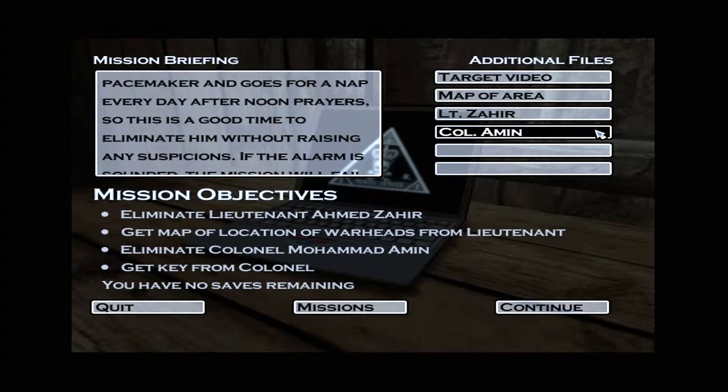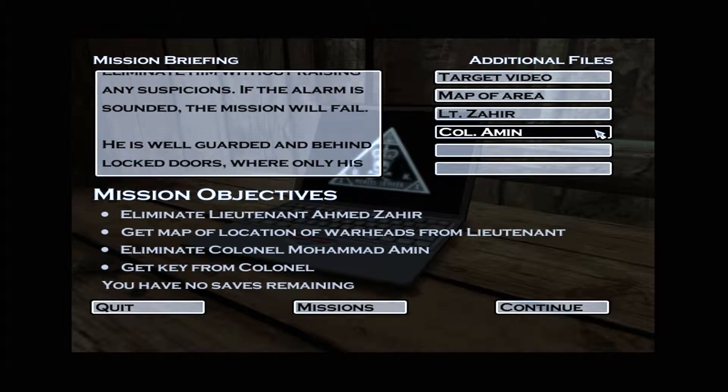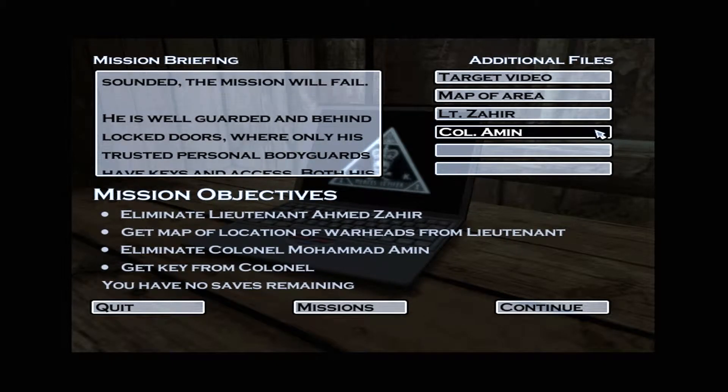He is well-guarded and behind locked doors, where only his trusted personal bodyguards have keys and access. Both his and the guards' quarters are situated in front of the palace.